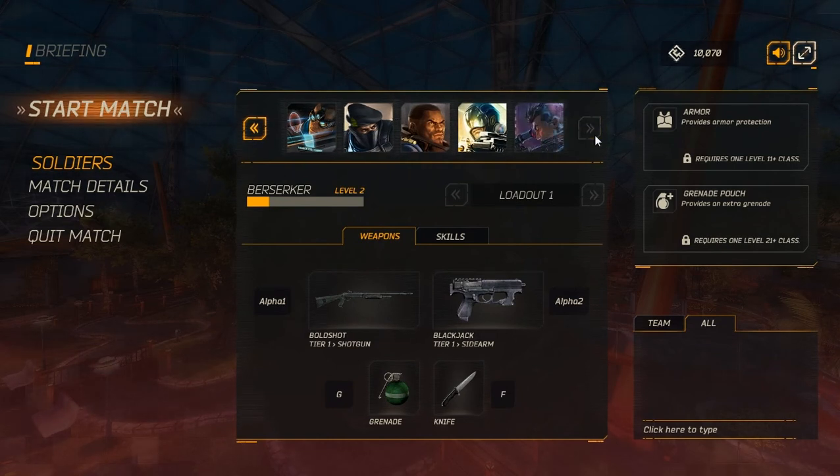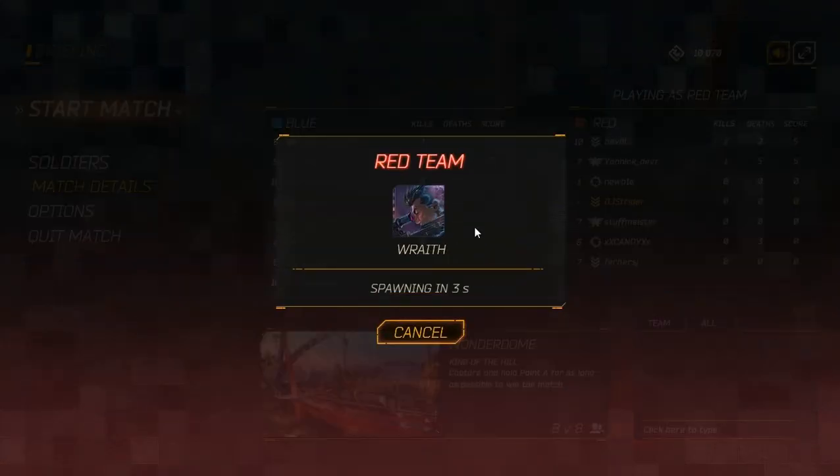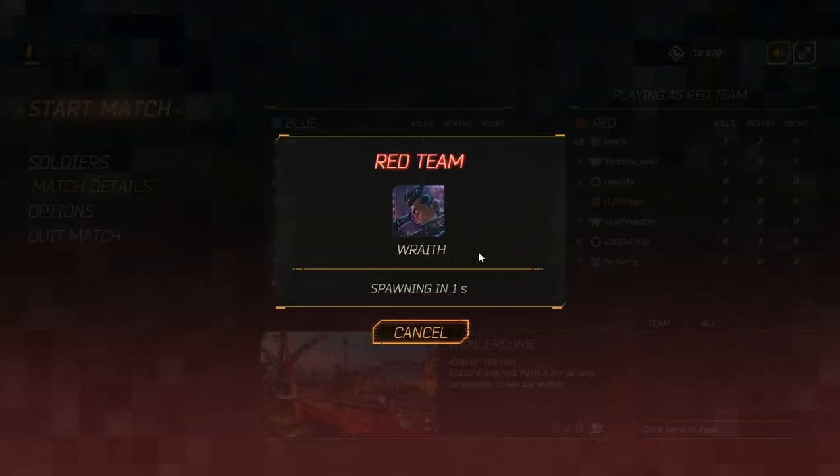After you complete your second match, you have access to all of these classes in a trial subscription period. This is the only class that you are definitely going to be able to play regardless of whether or not you have a subscription. The other classes can be bought with in-game money. The Race is the equivalent of a sniper in Team Fortress 2. I'm on red team, let's go.